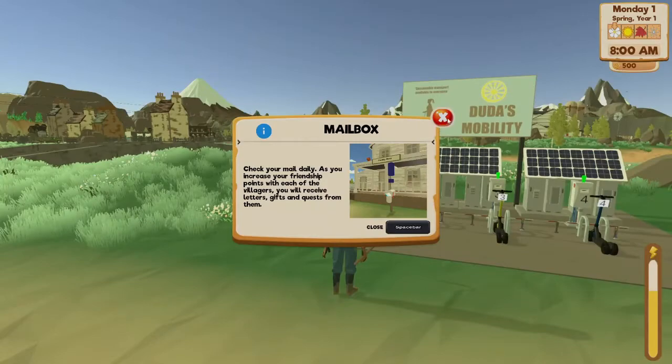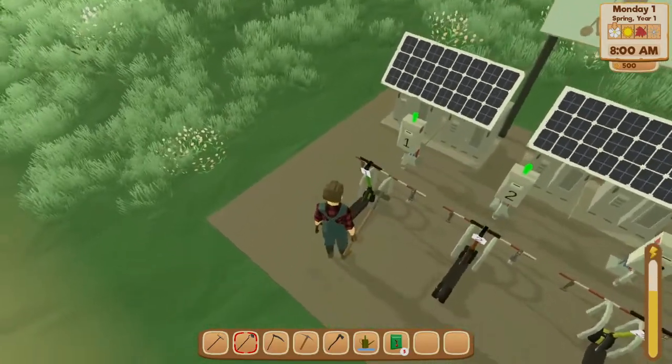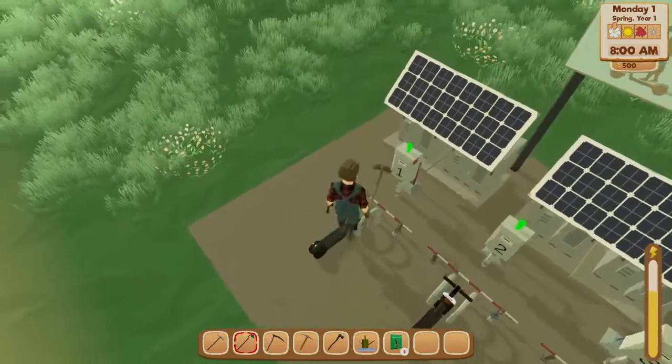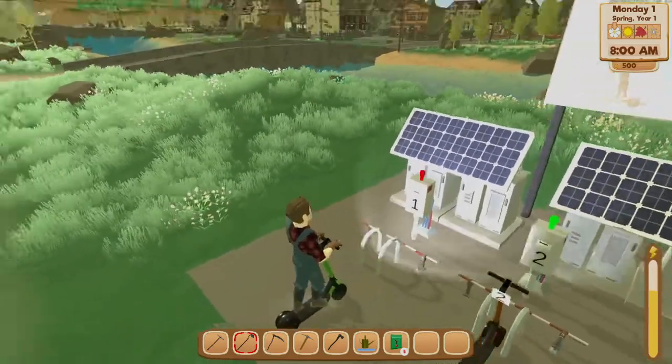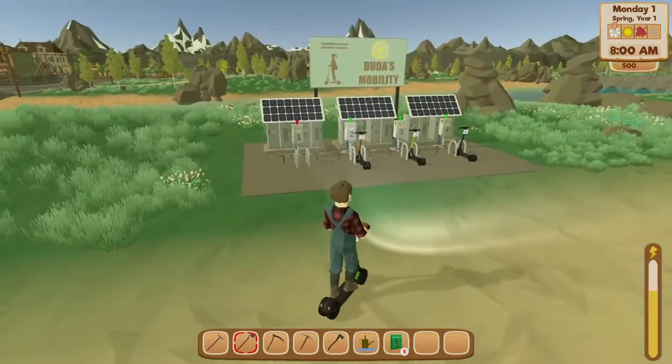To get into town, one of the best things you can do is come over to these scooter-type things and hop on and ride around. It goes quicker and takes less energy, so might as well. They are very tough to steer though.